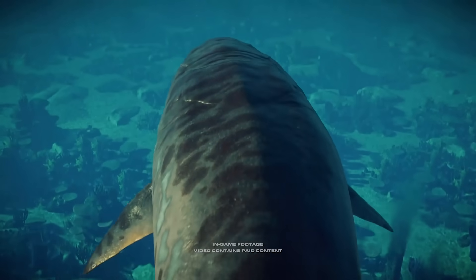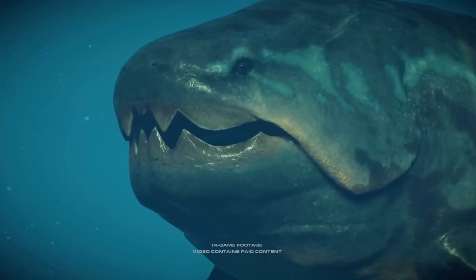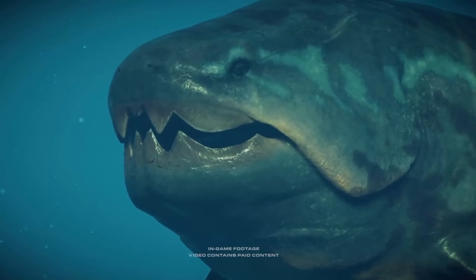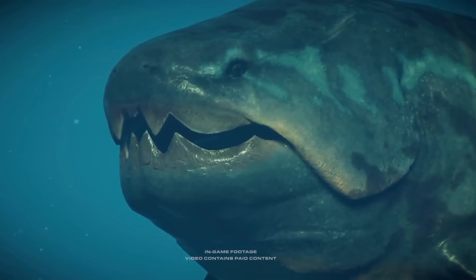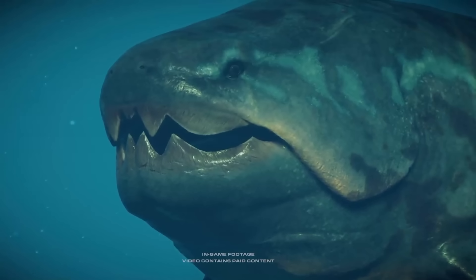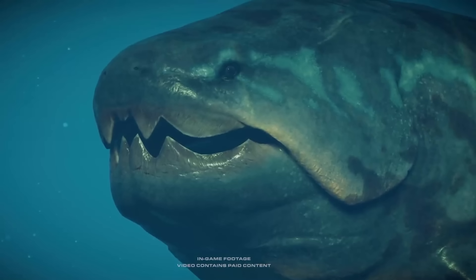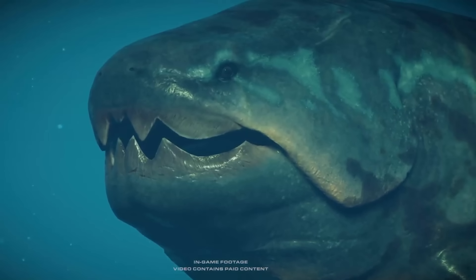After this we move on to the Dunkleosteus — and this is what we originally thought was the Megalodon. You can understand why: it's basically got tail fins, a dorsal fin, and it's big and chunky, like a Megalodon. In my previous video I tried to lower expectations so not too many people got disappointed if a Megalodon didn't show up. So yeah, Megalodon was not added into this DLC — instead we got Dunkleosteus, and I'm not really going to complain.